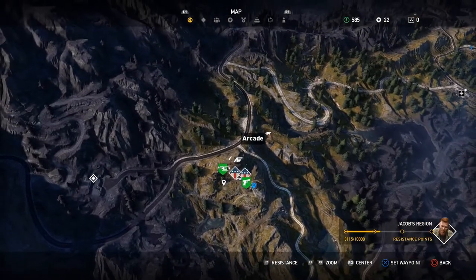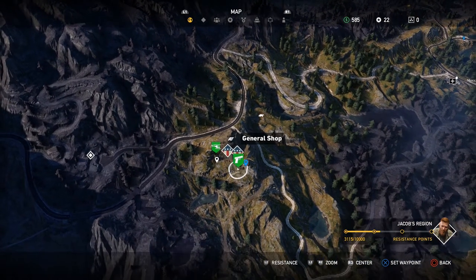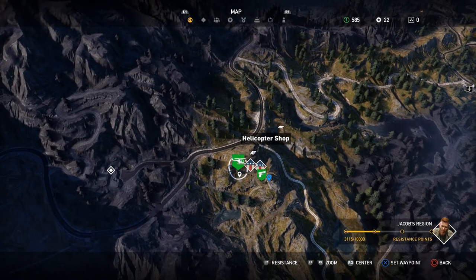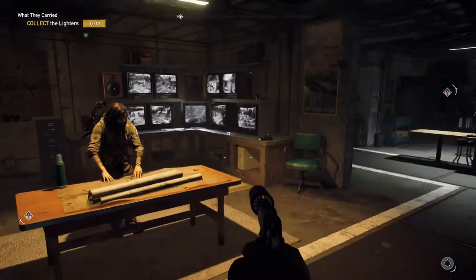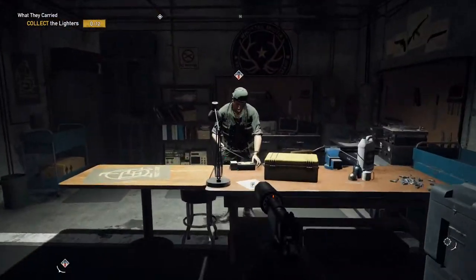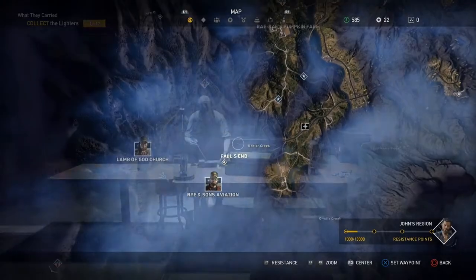Next, we're going to the vinyl records. They're in the Wolf's Den in Jacob Seed's region. You can't do this one until you complete the first Jacob Seed mission, as the Wolf's Den will be unlocked. This guy is also a quest giver, so you'll need to do his mission first before you can start hunting down the vinyl records.